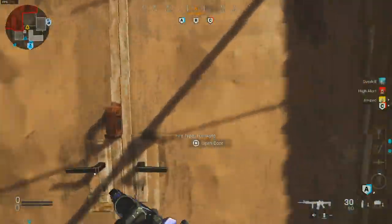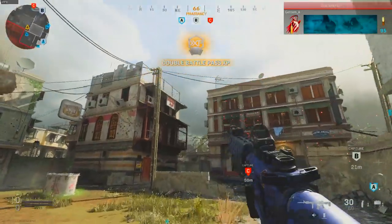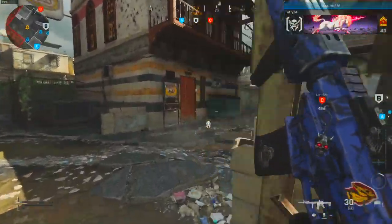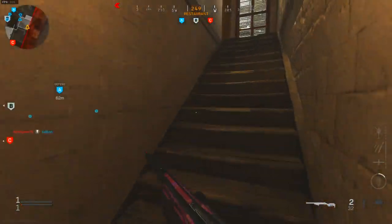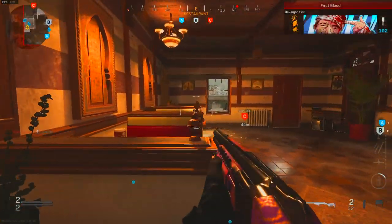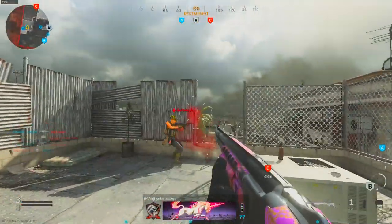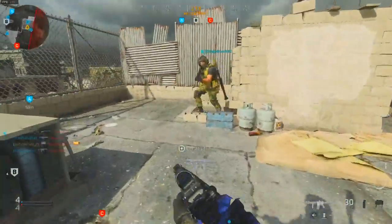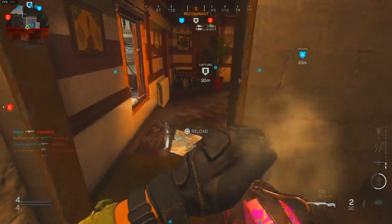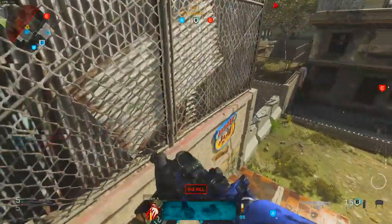Starting off, the first gun - for me I really enjoy the ARs in this game. I haven't really touched the submachine guns that much, but the M4A1 is my favorite AR. I hear claymores - you gotta put claymores at doors. That's another good starter class setup. Claymores are really good if you like to camp because eventually someone's going to run into them. But if you die a lot, your claymores just disappear, so it's not really worth it.